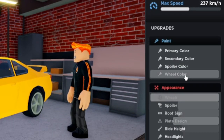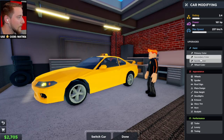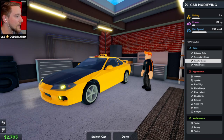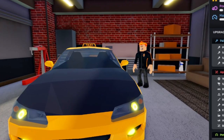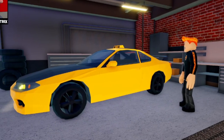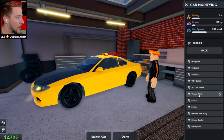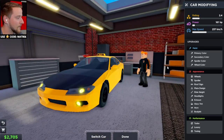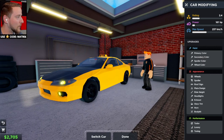Oh my god, look at all the customization! I think we should stick to yellow, but let's go with a black hood — that's pretty cool. We can change the spoiler to black as well and the wheel colors to black. This is the coolest-looking taxi ever! We can even change the type of rims, and there are different spoiler options too — and none of them seem to cost any money, which is very nice. There are body kits too — a wide body kit, that is so cool.